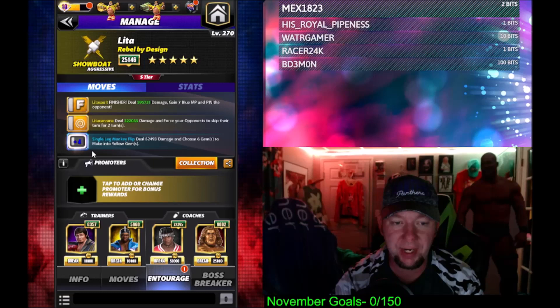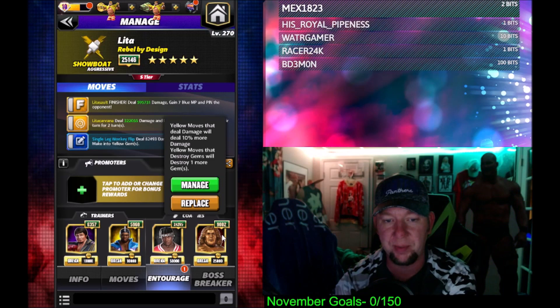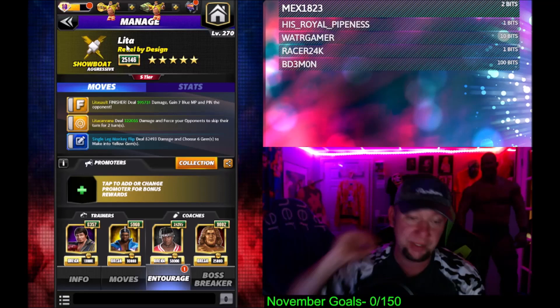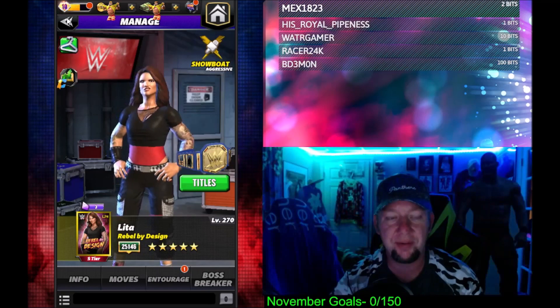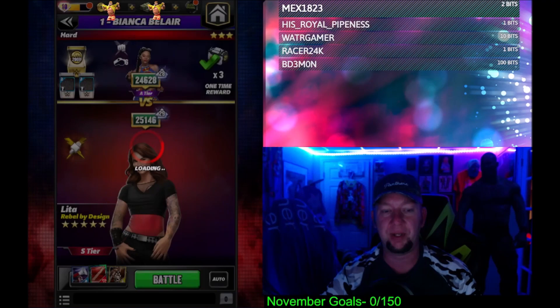So on the Entourage here, I got Lawler to go for that monkey flip, I got Big E for yellow move damage, I got the all-new Free R-Truth for yellow finishers do 40% more damage, and then I got Hall of Fame Andre for 10% yellow move damage. If you have Hall of Fame Rude, he'd be good on there. Gobbledygooker, people like that. But I don't even have Tour perks active at the moment.